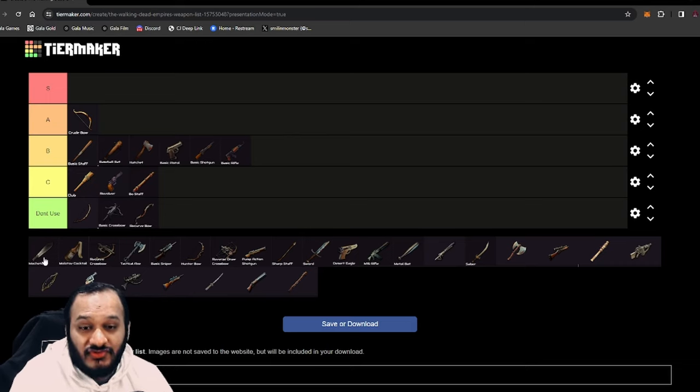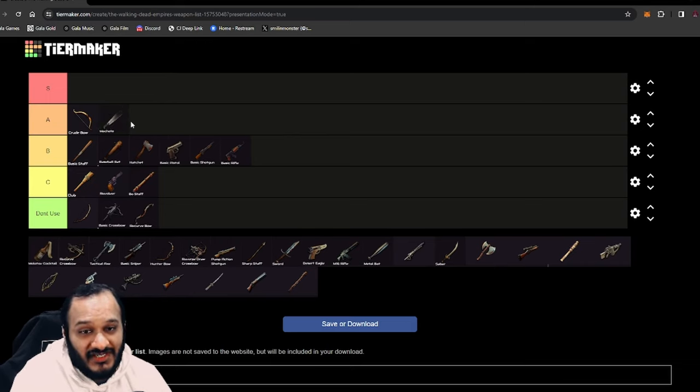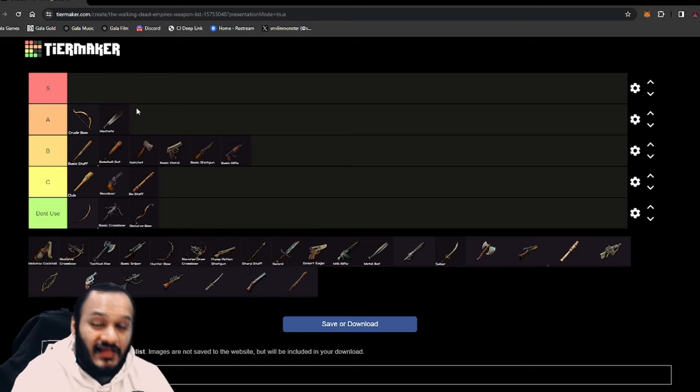We have the best weapon to use from tier five and that is the Machete. The Machete is A tier. The reason it is A tier is because it has cleave, it has damage, it's fairly good to craft, and it's easily accessible. This is when you're going to start chopping those heads, decapitating all of those walkers, and your farming is going to level up tenfold. This weapon is the best early game weapon to use and it is such a fun weapon.